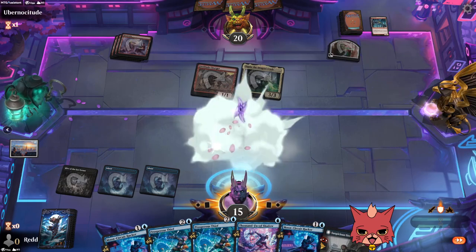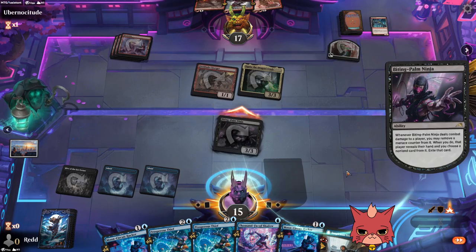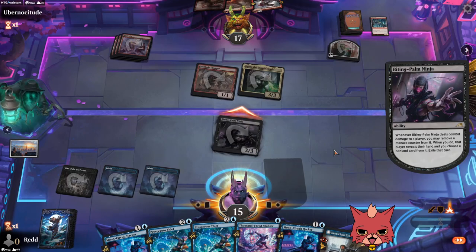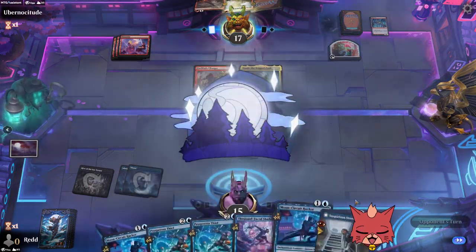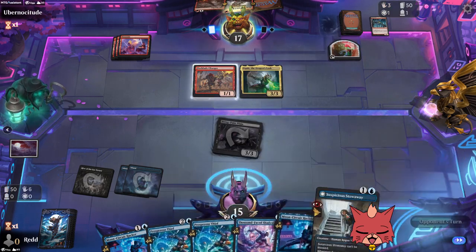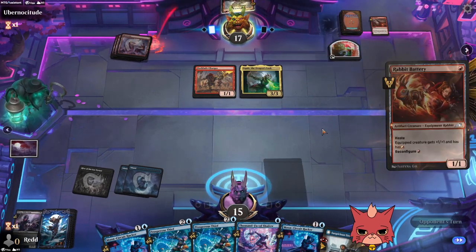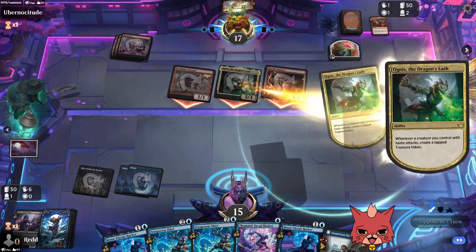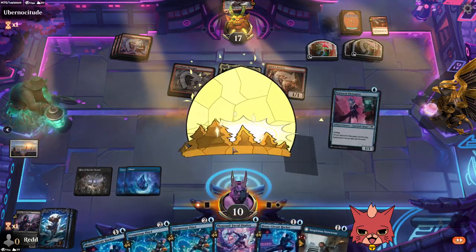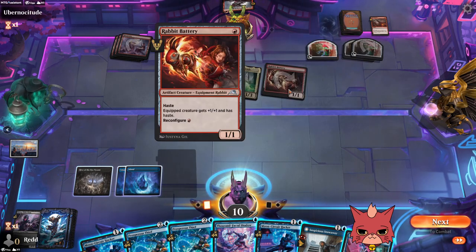Opponent plays Raiju — they didn't even need to draw land, they had the treasure token for it. Royal Eruption. Rabbit Battery — I'm surprised they didn't blitz the Requisitioner there. They want to equip in case we have Meat Hook. Agnes is already at three. We don't have double black, so it's a tough spot.